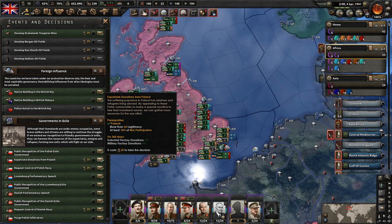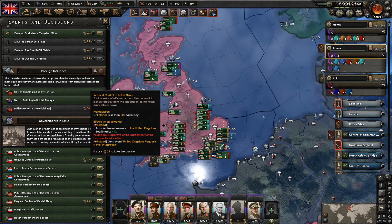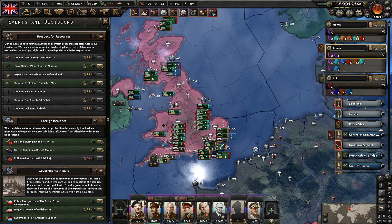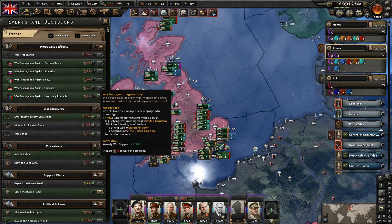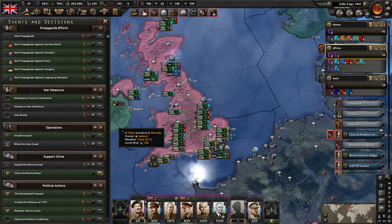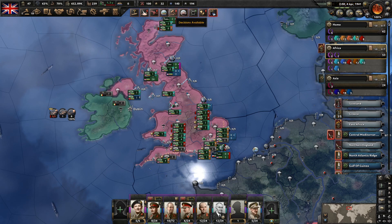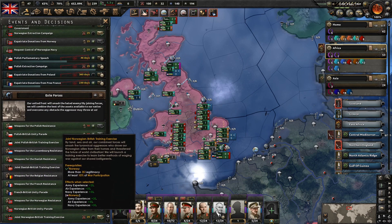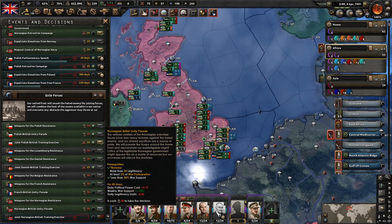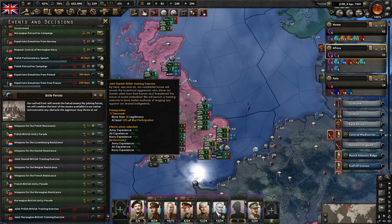We'll leave that one there. We're not going to request the Polish Navy, not yet at least. We can skip that one — we're not going to be invading Ireland. Expand the Burma Road? Yeah, that requires the focus that we don't have. And the joint training exercise and the BG — yeah, we'll do it. Let's free this one, and this one — the Polish one and the Danish one. Can't do that though. Maybe we need to do some work with Denmark.